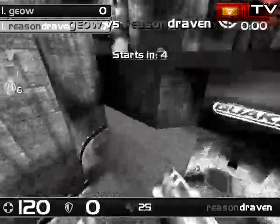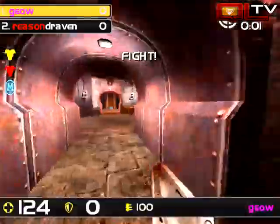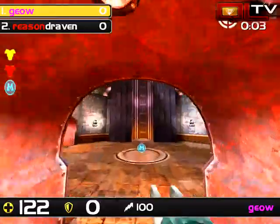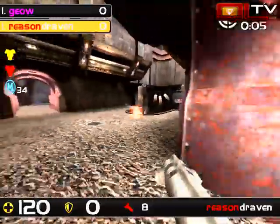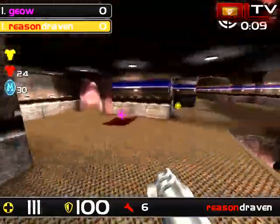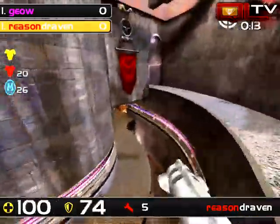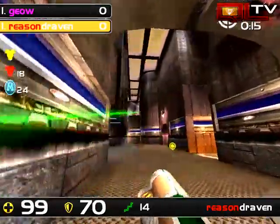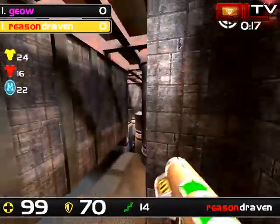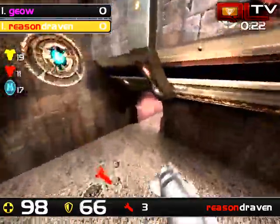And we're going to see some DM6 action. Starting off in three, two, and one. Here we go. We're going to start off watching Gio. He grabs an LG and a Mega start. That's going to give - oh, no armor yet for Draven. And Gio is chasing him down. It looks like it's going to be a real start for Draven. He has already shot off 30 of that armor after doing an RJ up to get the rail gun.